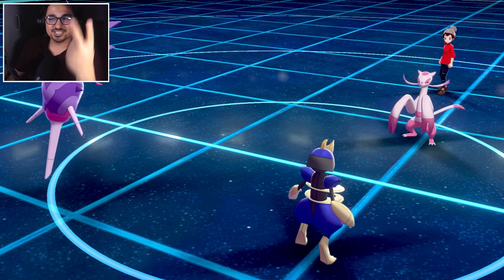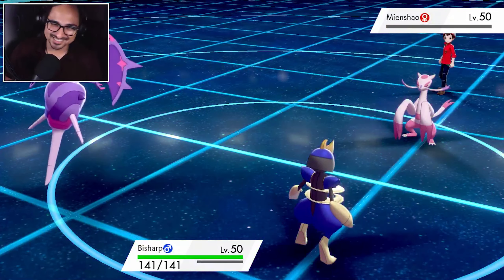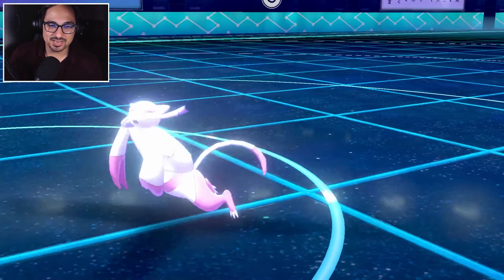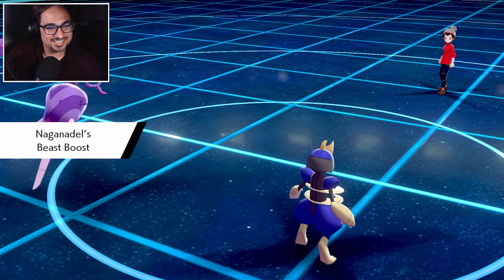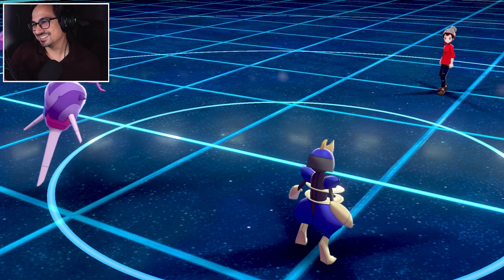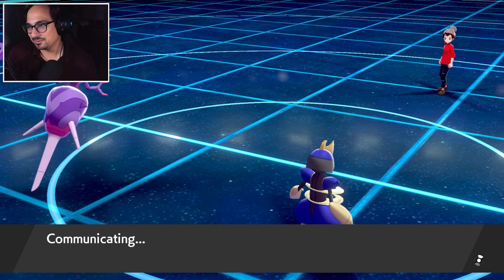Sludge wave — I just need two mons: Naganadel and Bisharp. That is wild — I have not taken damage yet! Oh, that is so beautiful. Okay, what's next, what now?